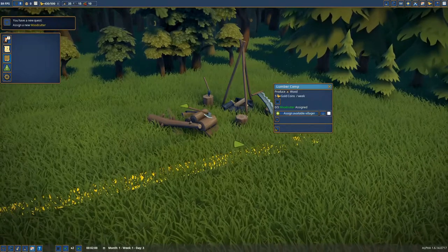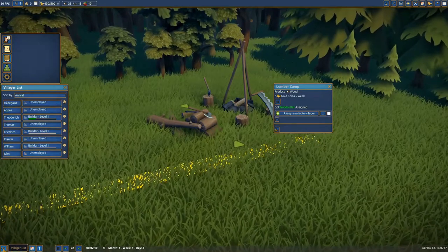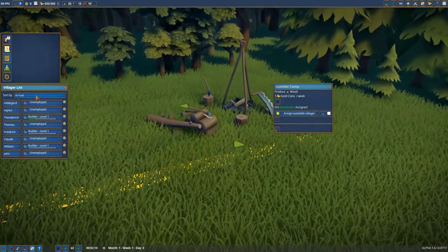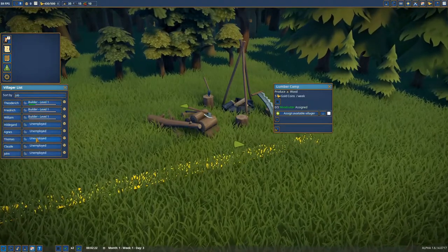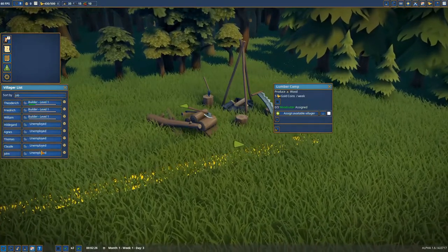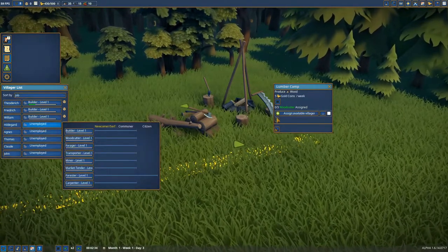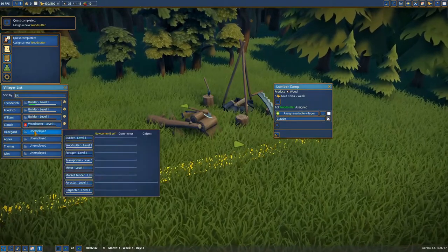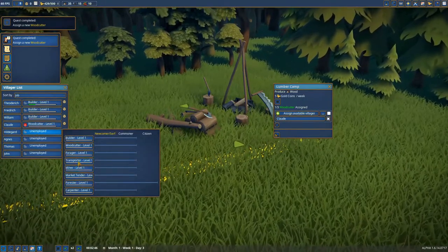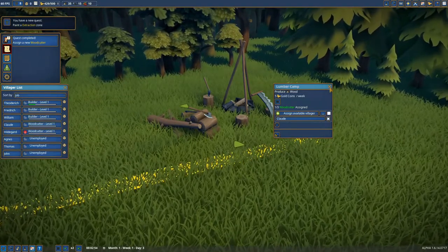Now we have to assign wood cutters. Click the little people screen and you can see all your villagers. I like to arrange them by job so the ones with a job are on top and the unemployed are always at the bottom. We can see there are three people. If you click the plus button it will assign a villager, or you can click here for a selection of all available jobs and do a wood cutter. So now we have two wood cutters — two people will start to cut wood.